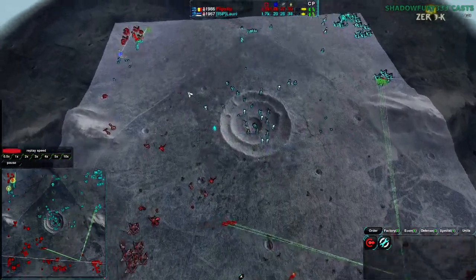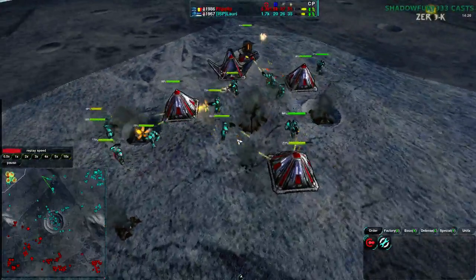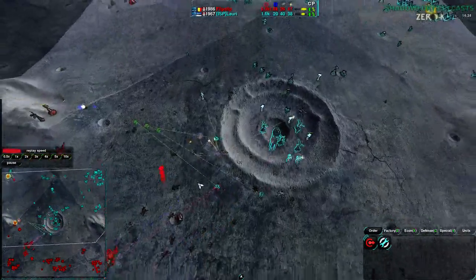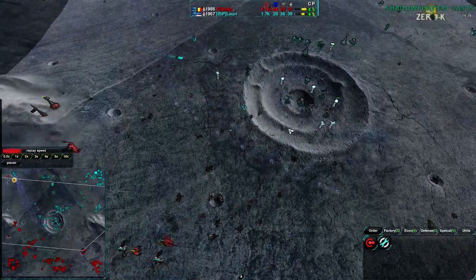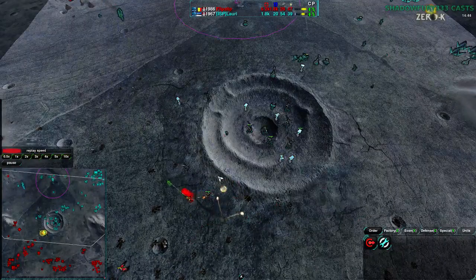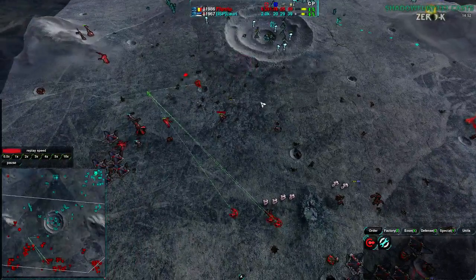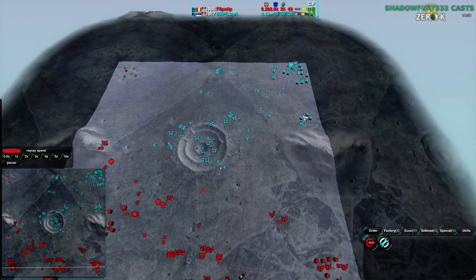Even if Flipstep loses the northwest, he's still ahead economically. He is losing the northwest — a bit of a blow — but Lowry isn't losing any Glaives in the process. More Glaives come south toward the center to take out Hammers, which have retreated. Sharpshooters are in place too. The center's defender nest is being slowly but surely worn down — halved at this point, likely to be destroyed soon. Once down to two or three Defenders, Flipstep will probably march in with Warriors. Flipstep has taken the vast majority of the map.